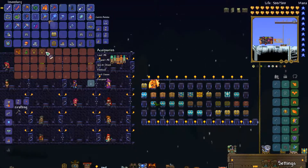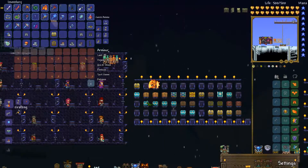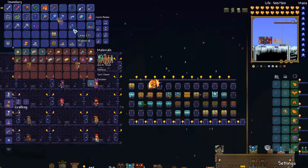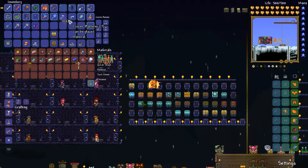Which — ooh, wings. I was going to say we have none but we do, we had wings. Right, armour. We've got quite a bit, all from lunar related stuff. Then materials — nothing to quick stack, so I don't think we have any. Nope.